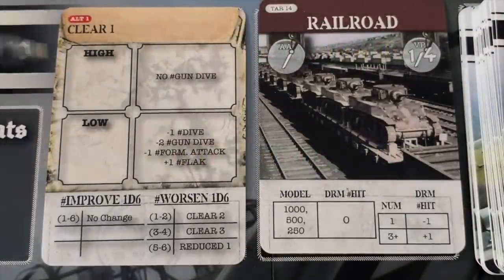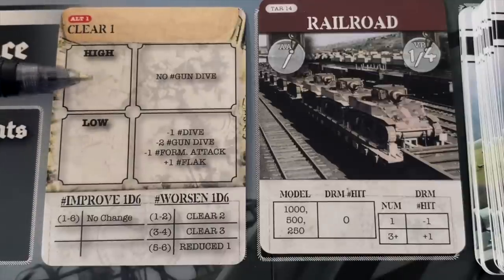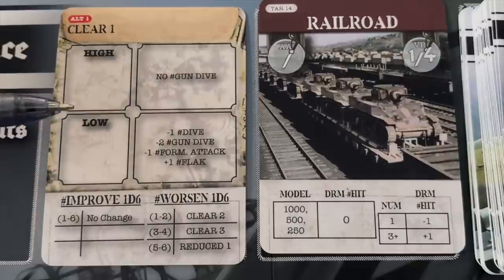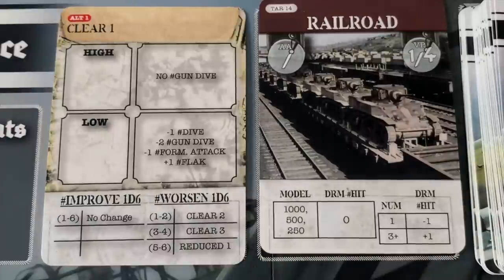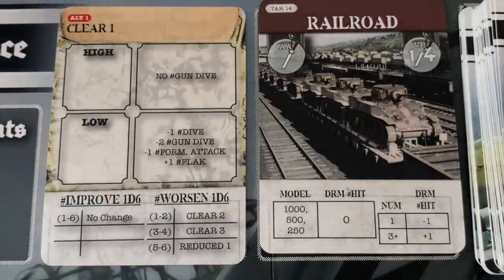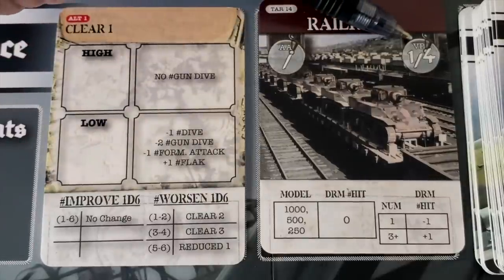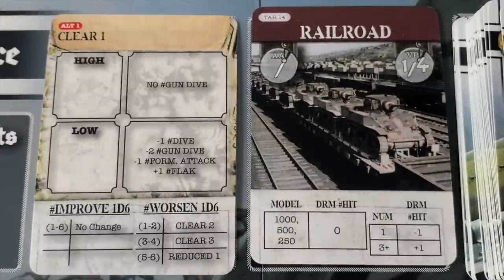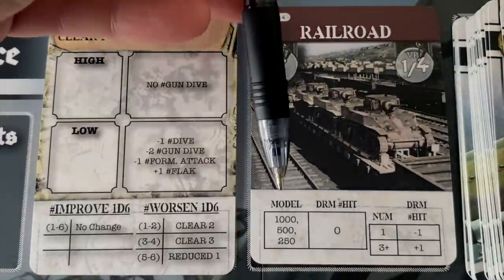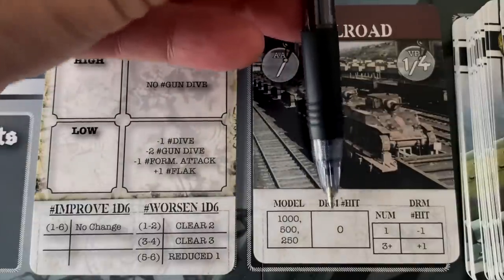We've placed our altitude one card on the altitude marker. Looking at the railroad target, there's no anti-aircraft fire, which is nice. We get one victory point if we damage it and four victory points if we destroy it. Now we need to decide how many and what types of bombs to carry. The B-1 Bertha can hold 500 kilograms maximum. There are no die roll modifiers for bomb weight, but when attacking a railroad, you get a plus-one modifier if the total number of bombs you're dropping in your dive run is three or more.